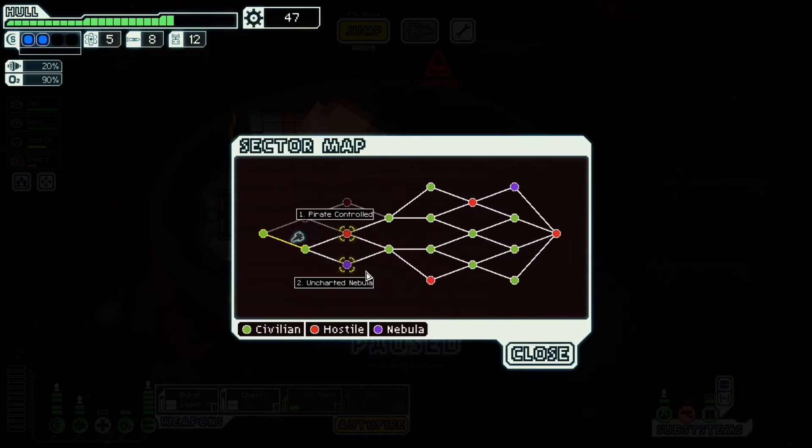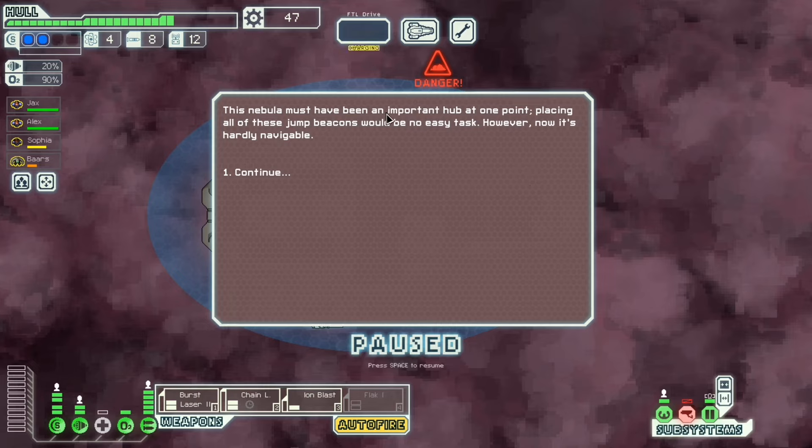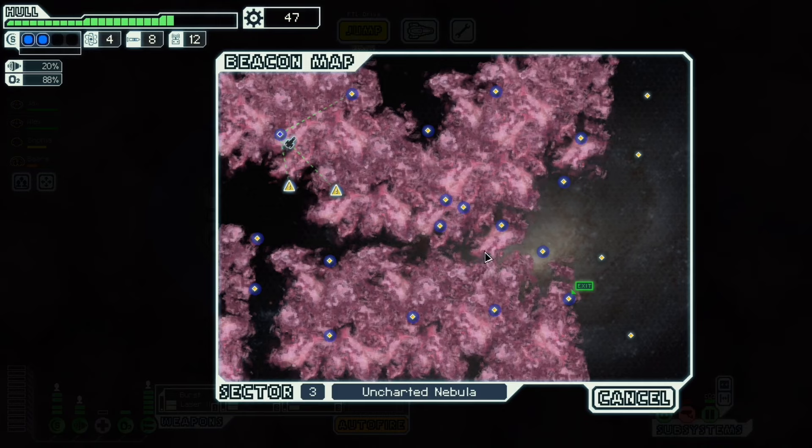Pirate-controlled or uncharted nebula? I think nebula. This gives us an unidentified civilian sector, which can get us to another unidentified civilian sector and another, then a hostile sector. I guess we're going to the nebula. And we took a lot of damage there. This nebula must have been an important hub at one point — placing all these jump beacons would be no easy task. Now it's hardly navigable.